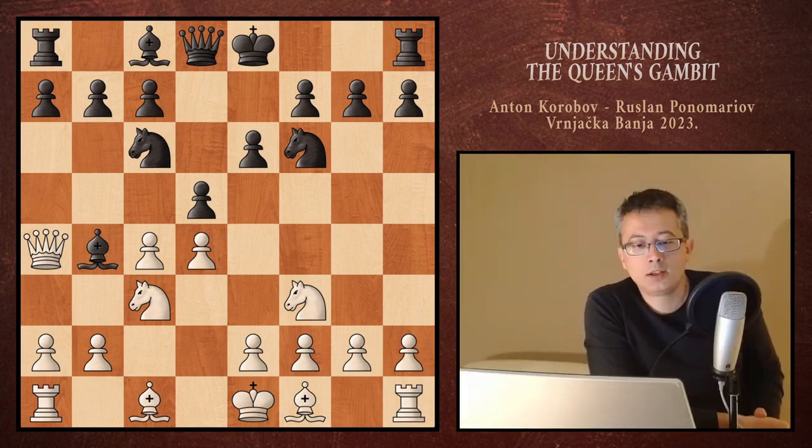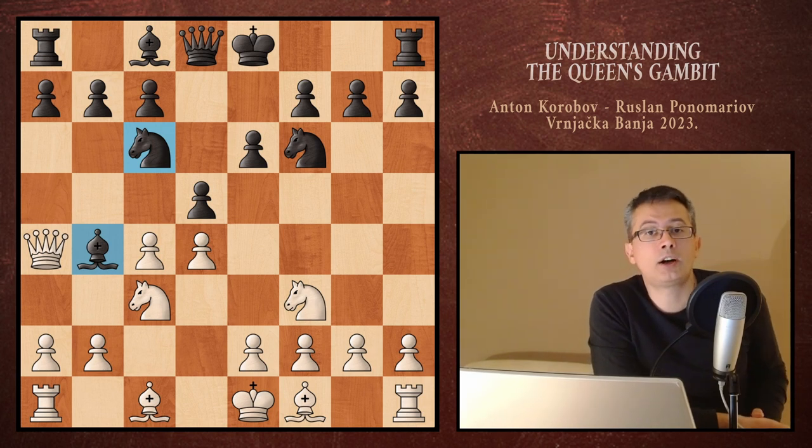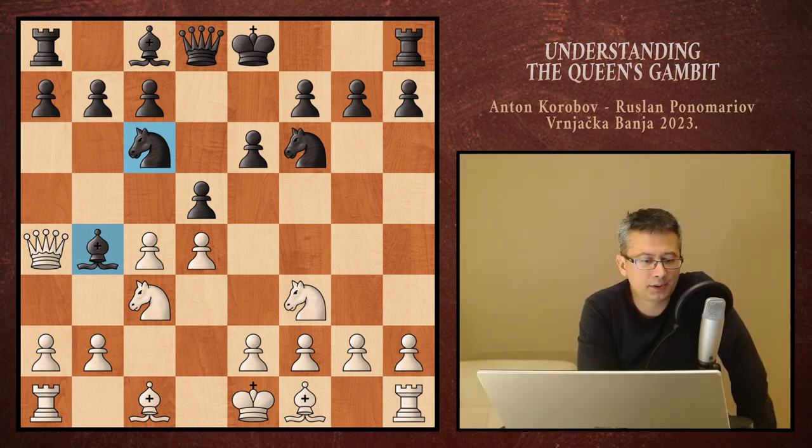Overall, white is happy to provoke that move, and if not provoked, playing black, you definitely don't want to put a knight on that square. Just remember that. Now we have both notions: the bishop on b4 and the knight on c6. But in this line, it seems like black did everything wrong, because both of these pieces are misplaced. How does that turn out to be the weapon of choice of the ex-FIDE world champion and many other top-level GMs? Let's see what happened in our game.